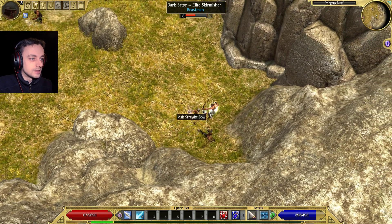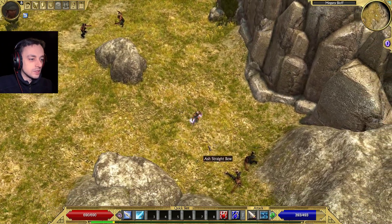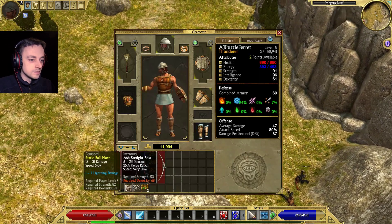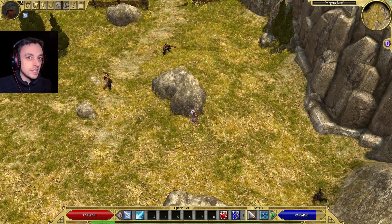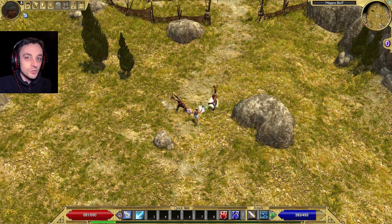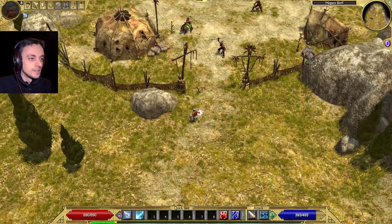Dark satyr! What's the difference between a dark satyr and a not-so-dark satyr? An ash straight bow. Not enough dexterity. Well, we're definitely going to get dexterity from the... masteries. That's the one! I knew it - there was a word I was looking for.